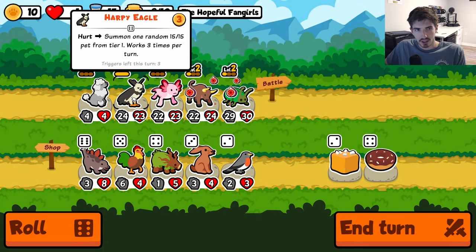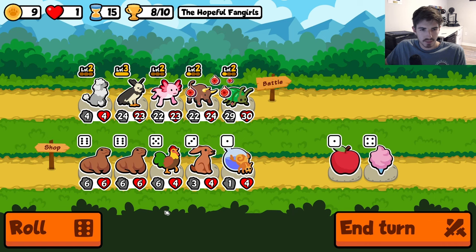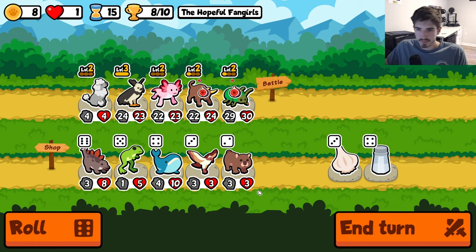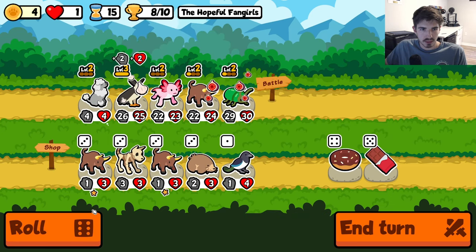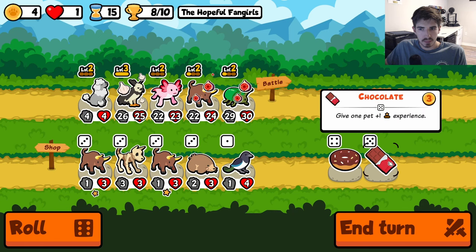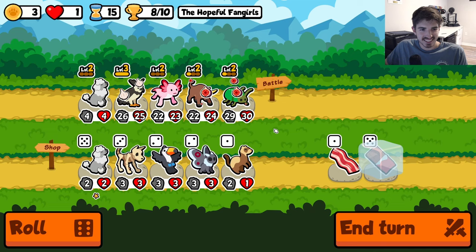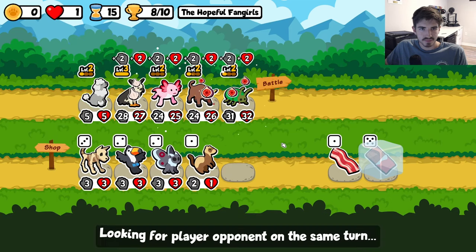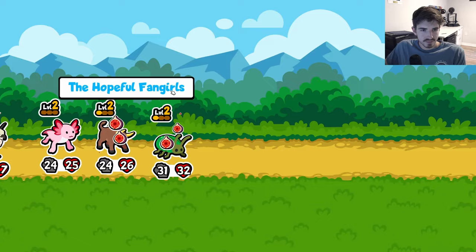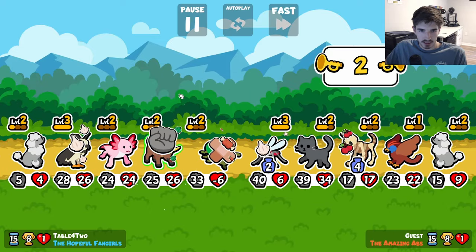I think activating hurt on faint is the greatest thing that's ever happened to this game — not exaggerating. At this point garlic might actually be good. We can level him but it's not gonna do anything, not gonna make us any stronger.